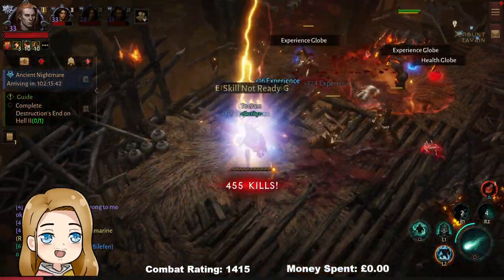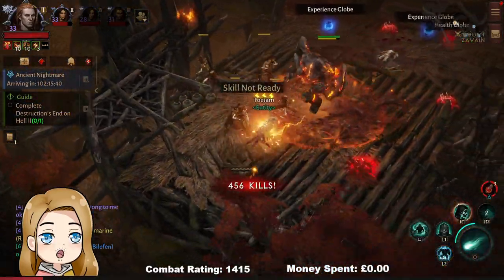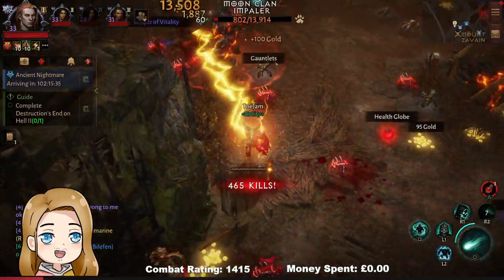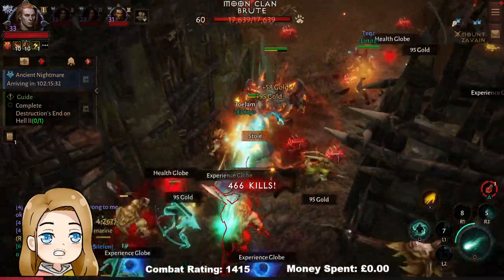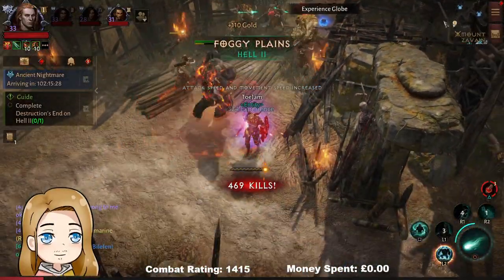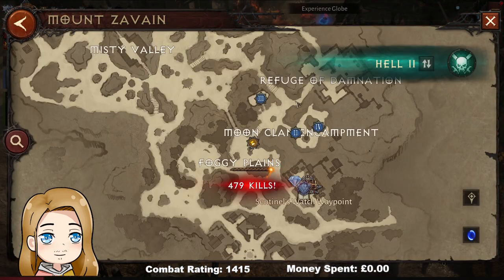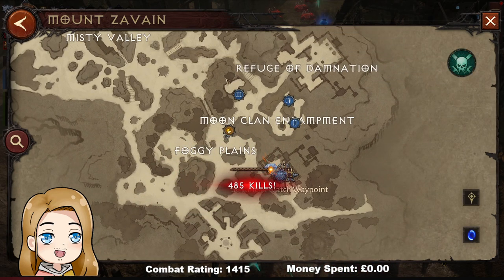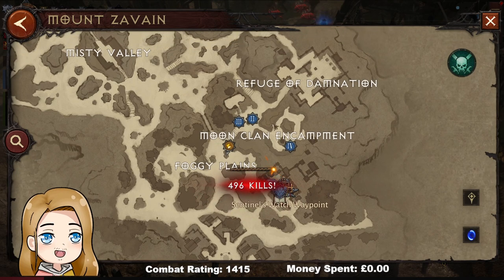Let me tell you where this area is. It's hard to find a safe spot here because all the mobs spawn so quickly — one of the reasons this makes it so good. You want to go to Mount Zavine, at the Moon Clan encampment. Once you get there it's this circle here, similar to the Zoltan Kool circle, but this is the Moon Clan circle — this is where the big boys hang.